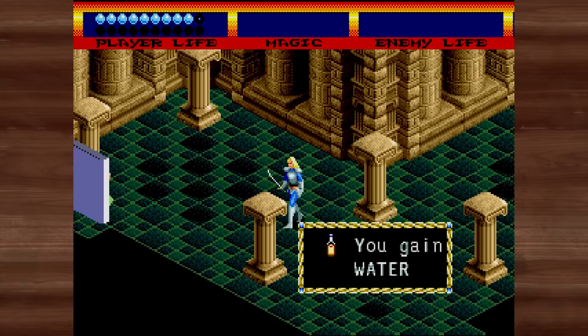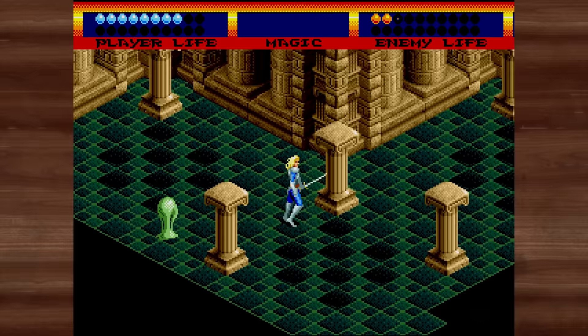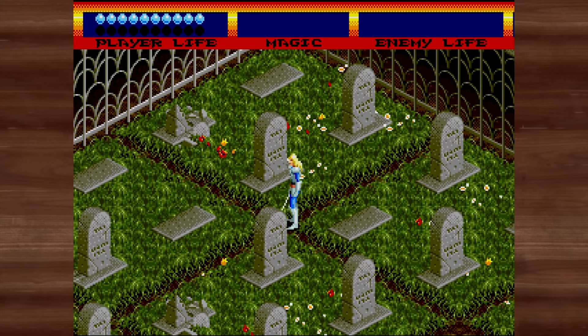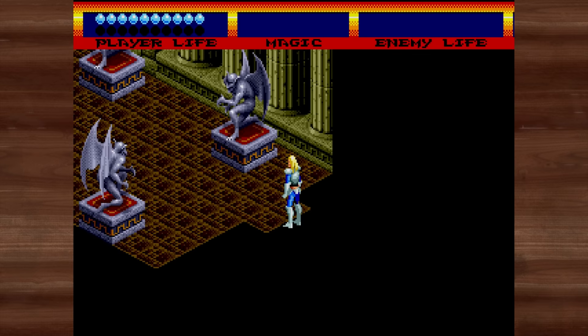Then there's Light Crusader — a similar idea to Landstalker but with a less cartoony look. On the bright side, you can move in eight directions here — up, down, left and right — instead of just diagonals, making it far less frustrating to control. It can be tricky at first because you're walking around a castle with no idea where to go, but there's a hidden gravestone you push to trigger the first dungeon. That tip is on me.